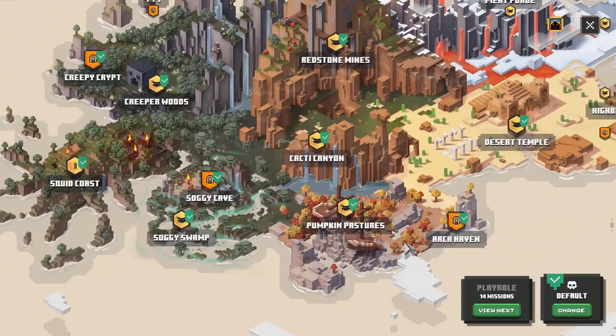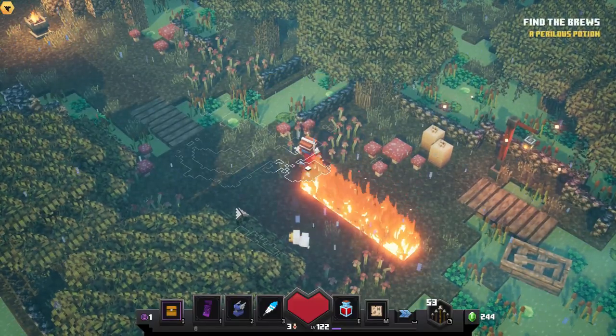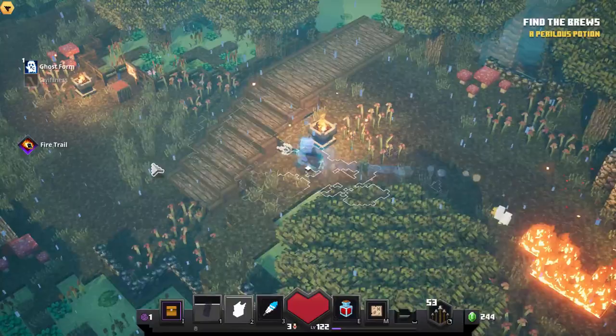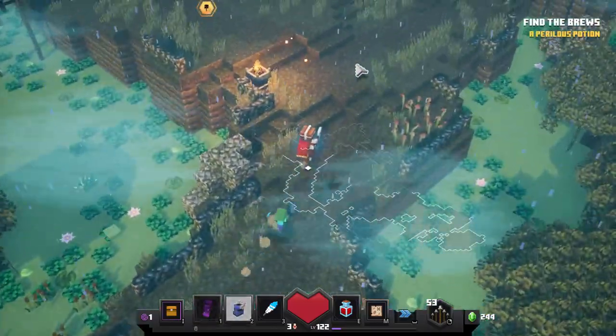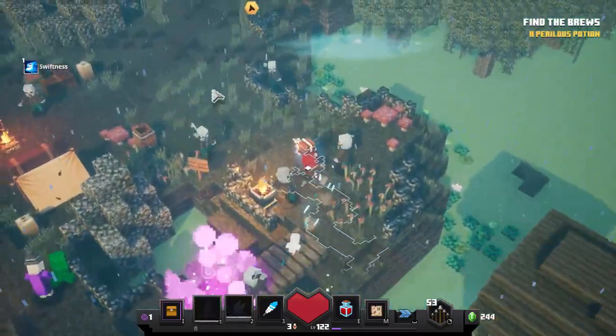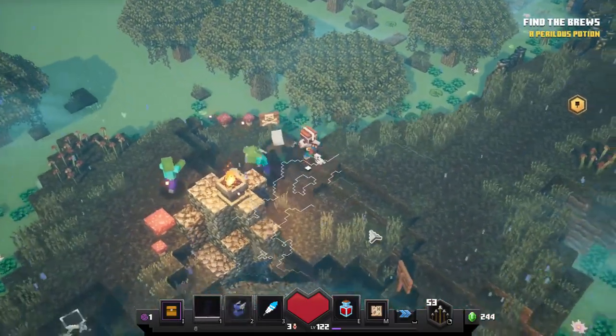Next up we'll move on to the two tricky ones — Archhaven and Soggy Cave. Soggy Cave took me about 60 tries to get the map to show up, but there is a trick I didn't know at the time. We're going to go to Soggy Swamp to find the Soggy Cave. Again, put it on the easiest difficulty so you can rush through. When you first get into the level, push M to open your map and under Secrets Found we're looking for 2. We must always clear out the cauldrons and go through the cave — the access to the secret level will never appear before those two areas.